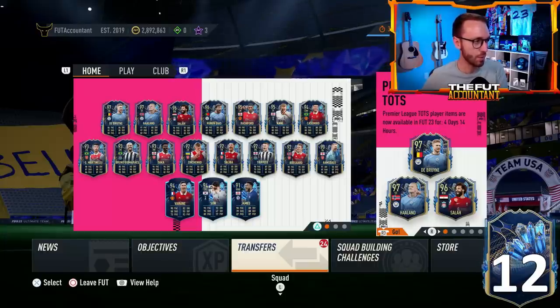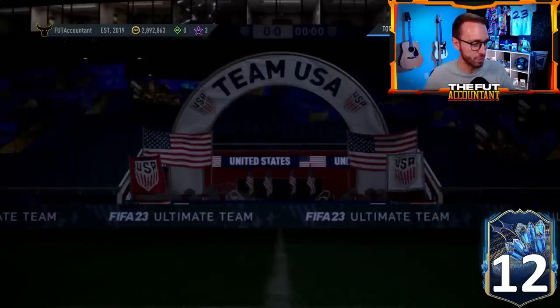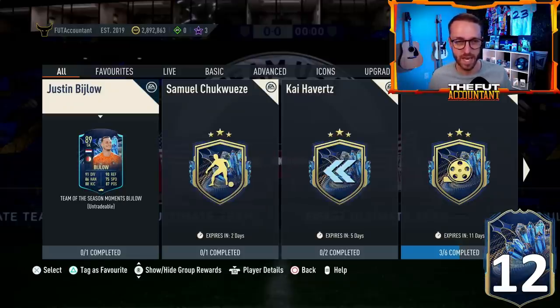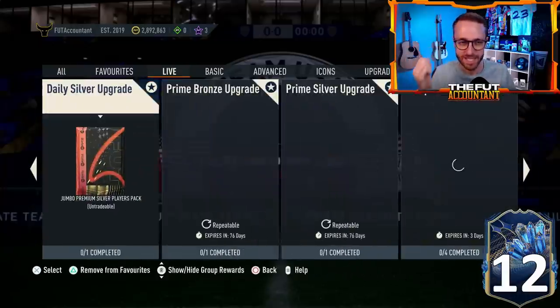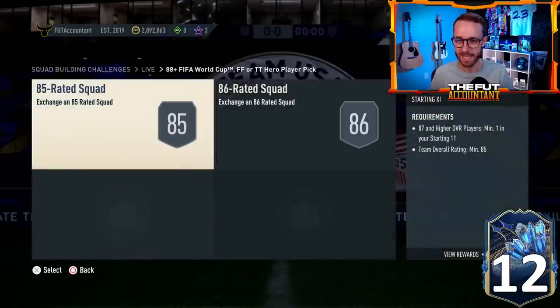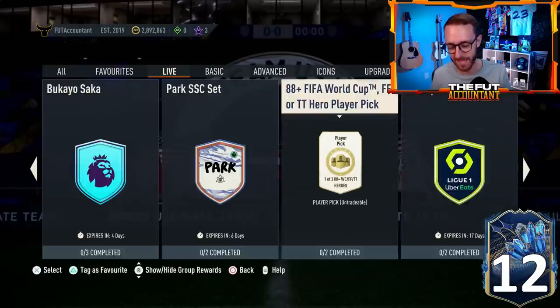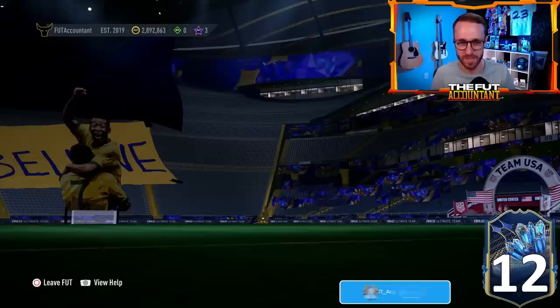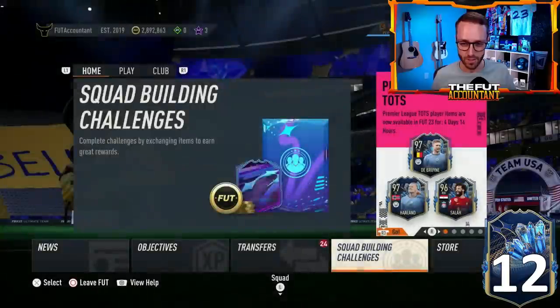Those cards look unbelievable, and I'm so glad that EA took cards that were silvers and gave them huge boosts that honestly made them better than some of the Premier League TOTS cards. Big-time GGs for EA. Now also yesterday we had the 88-plus Trophy Titans, basically the same hero player pick that we had last week — and it's just disappointing because they also made the SBC more expensive. They upped the rating on one of the squads, which doesn't make sense. It's the exact same player pick. EA, we needed an icon pack here, or a 90-plus prime Fut Birthday or a Team of the Year.